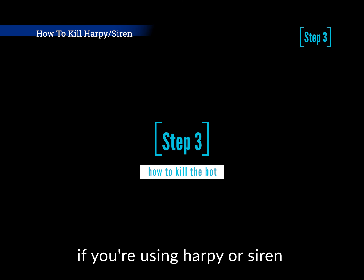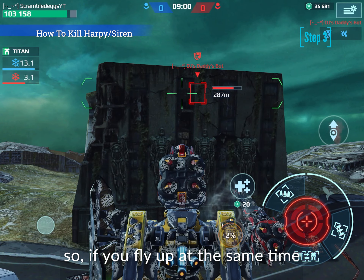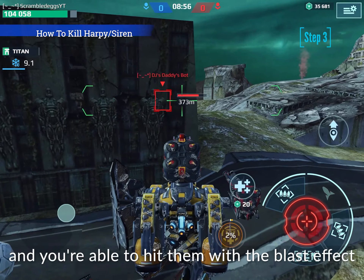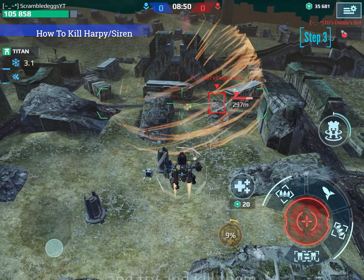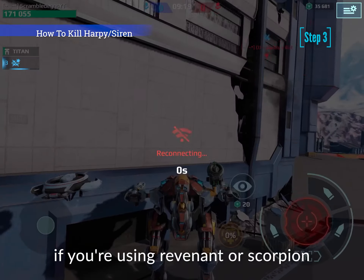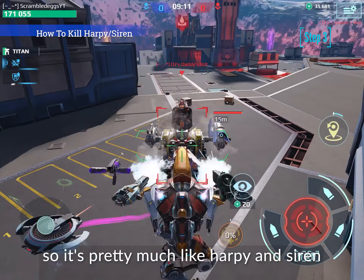Step 3: if you're using Harpy or Siren, fly up after they have used their ability. If you fly up at the same time while they are using their ability, even if you're able to hit them on the blast effect, it will be a waste. After they have used their ability, fly up on them and try to kill them. If you're using Revenant or Scorpion, teleport to them after they have used their ability — it's pretty much the same as Harpy and Siren.